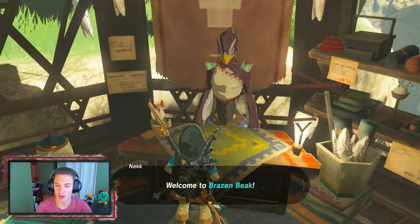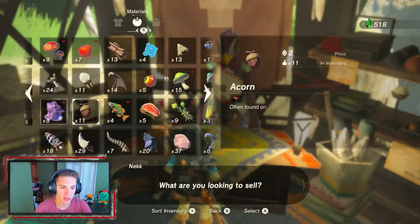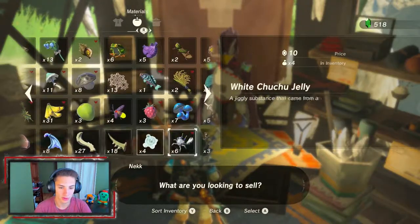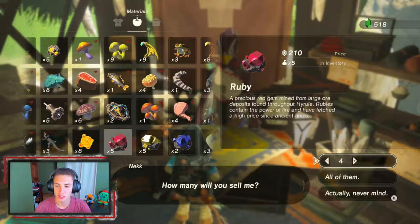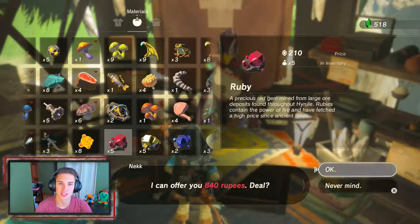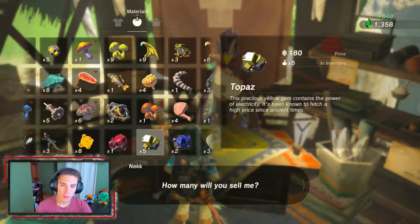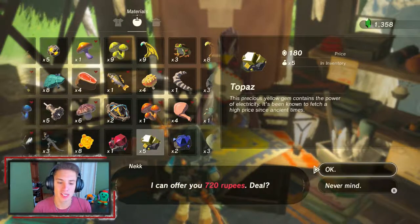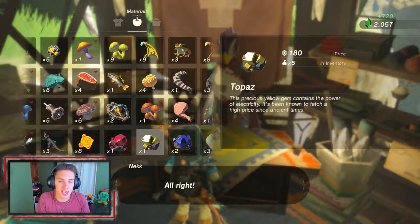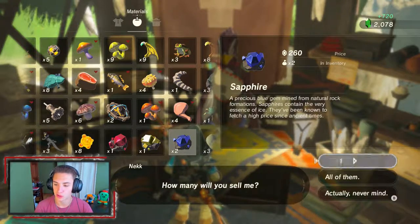Hopefully we have some stuff to sell. Let's check it out right now. We've got some rubies — we're gonna sell four of these, sell our topazes and some of our sapphires too. They're charging us a fortune. Like we come here to save the town and they're just out here like 'give me all your money.' We're here to help you guys out, you can't help us out? It's just ridiculous.